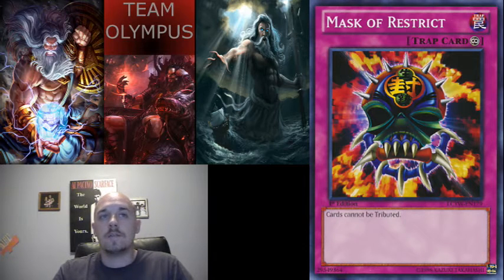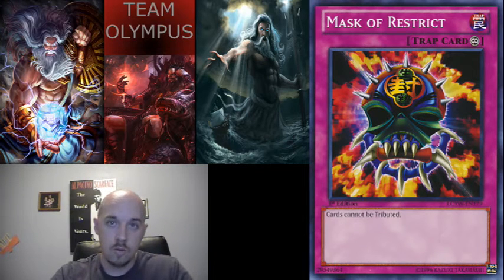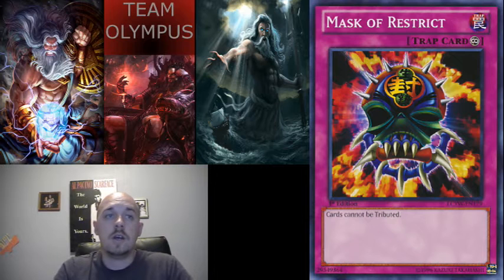The next card is Mask of Restrict — cards cannot be tribute summoned. This card is about ten to twelve dollars now because people are running it to stop Monarchs and the price has gone up. But this card really does stop Monarchs: if they don't have an MST or Twin Twisters to remove it, all they can do is put out low beaters with really no backup. That's probably the number one card you should go to, but if you don't want to pay twelve dollars for three copies, the other cards are like a dollar or less.